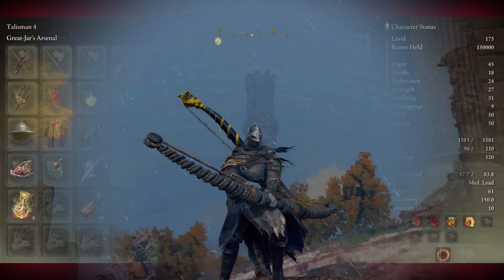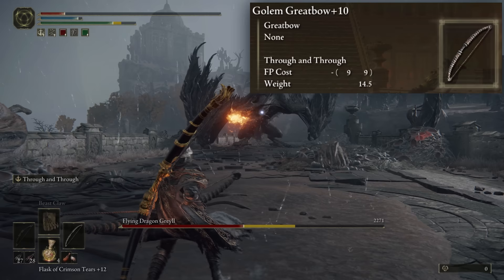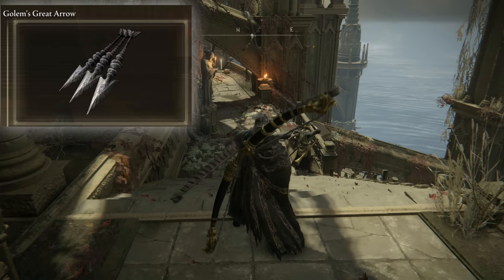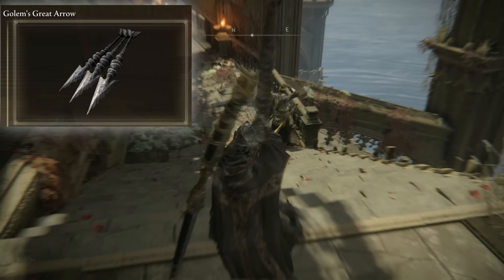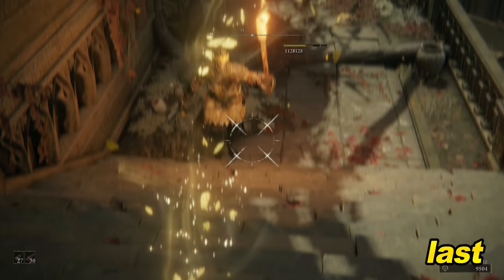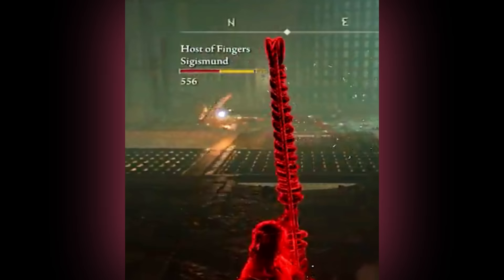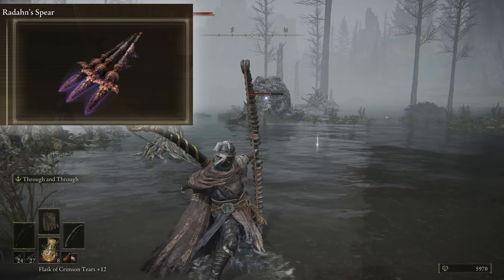Moving on to number 4: the Big Guns. You gotta have a bow build in a unique weird build list, right? The Golem's Great Bow has the highest AR out of all bows, and when using the Golem Great Arrows, it creates an area of effect blast around the point of impact — a small AoE wind explosion. Very effective in PvP because you can shoot at their feet and send them flying. Redan Spears are also good to use because they travel through the air faster.